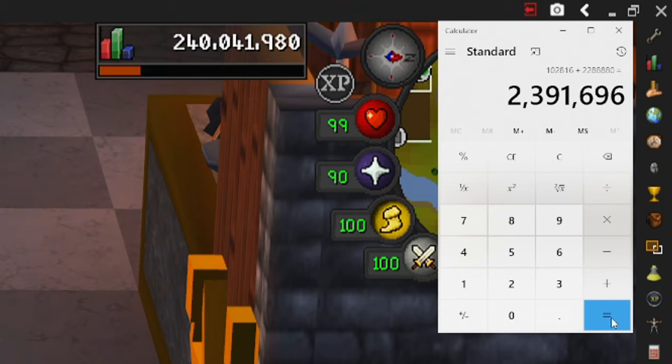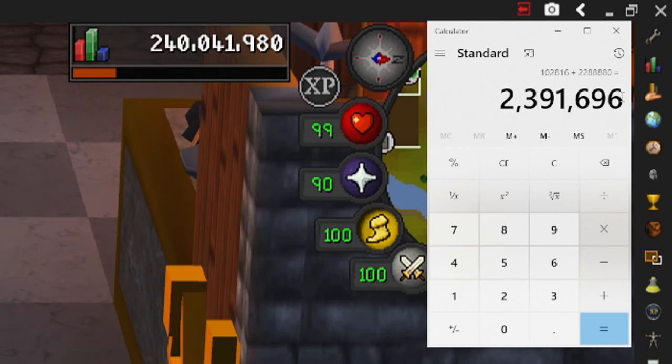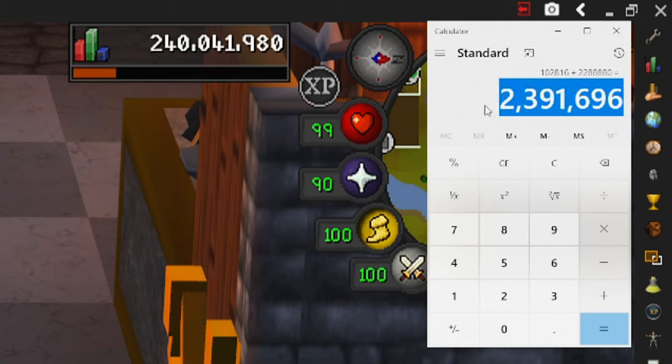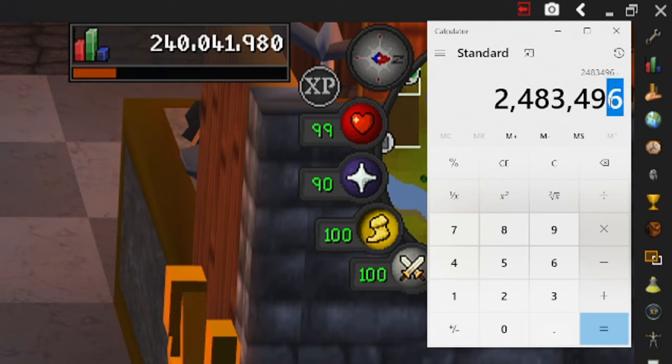Adding those together, our total investment for this video was 2,391,696 gp. The sale price for all of these diamond necklaces comes out to be 2,483,496 gp. Going ahead and subtracting our investment from our total returns: 2,483,496 minus 2,391,696.